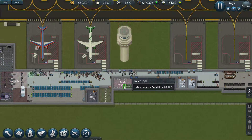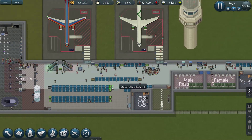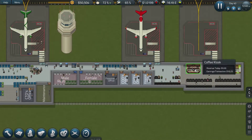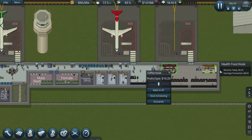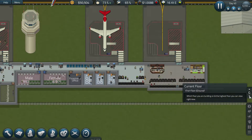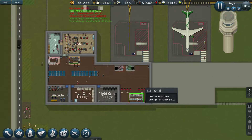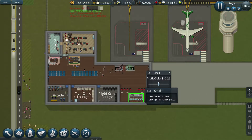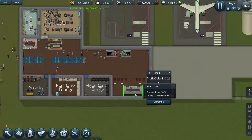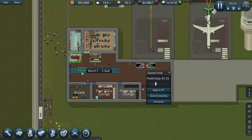Let's have a look at what else is happening in the airport. Everything looks okay downstairs, even though these kiosks are still not making any money. I think I'm going to end up ripping them out. Same on the second floor - this bar was put in recently and hasn't made any money either, same with these two.